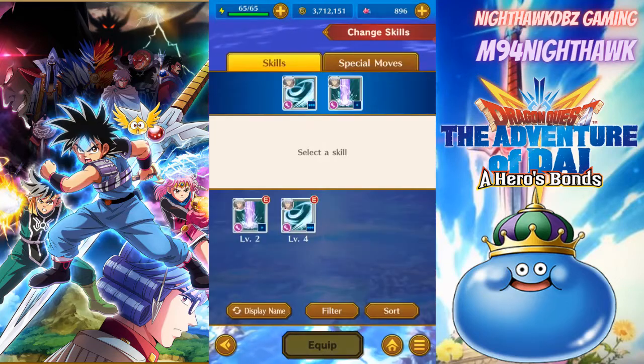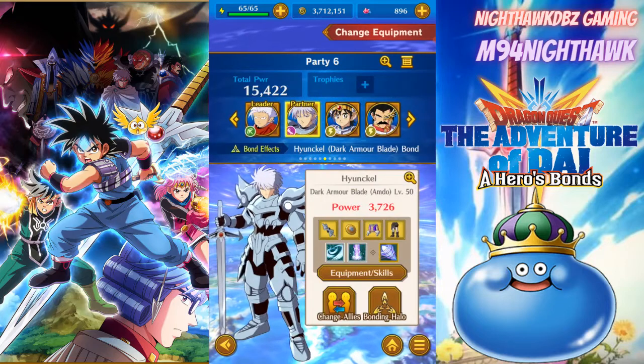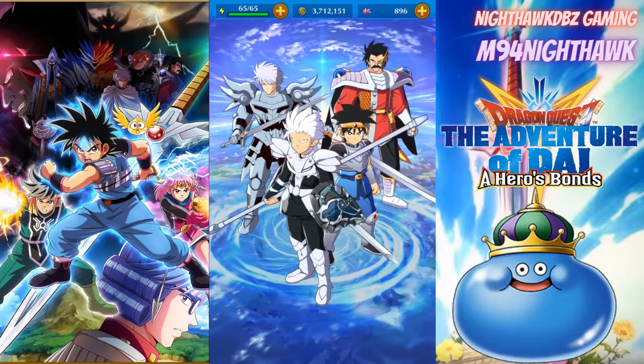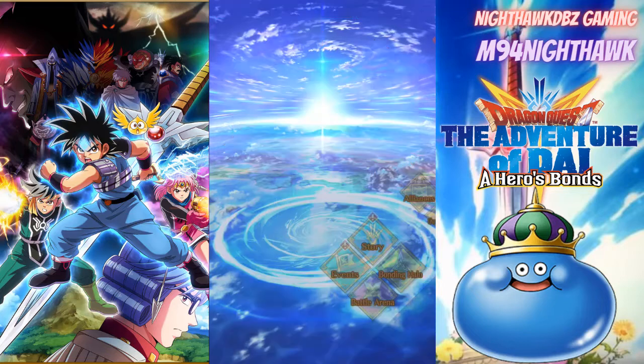I didn't really do anything with the moves honestly. I could probably change around one of them, but I only got those two moves so there's not much I can do. We're gonna keep him here, and of course I'm just bringing Dai and Baron along — because why not, honestly.